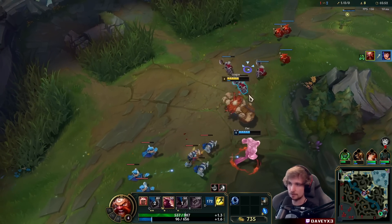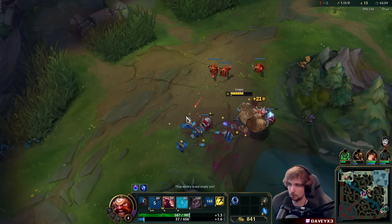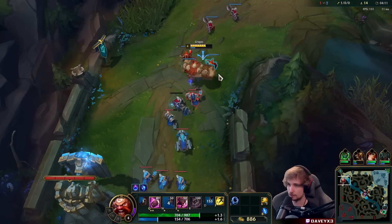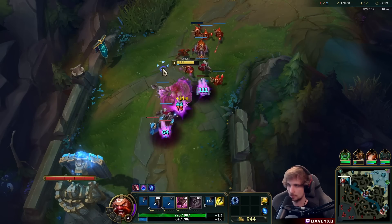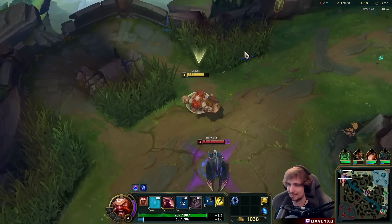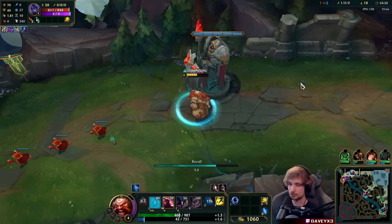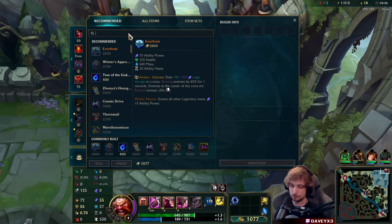Gragas has two key things that make him a strong top laner. Your Q is a poke tool — if you perma-spam it with Arcane Comet you'll do heavy damage. Your W is AoE damage, so after hitting Q on a wave you follow up with W and clear in seconds. Your E lets you cancel enemy dashes, and you also have sustain. You basically have everything inside one kit.